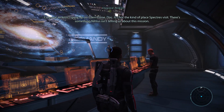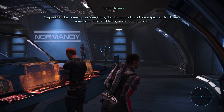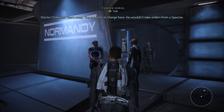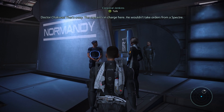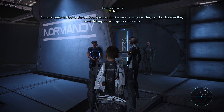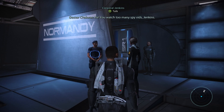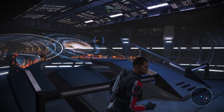It's not the kind of place Spectres visit. There's something Nihilus isn't telling us about this mission. The captain's in charge here — he wouldn't take orders from a Spectre. Not his choice, Doc. Spectres don't answer to anyone. They can do whatever they want, kill anyone who gets in their way. You watch too many spy vids, Jenkins. Alright, we got to overhear that conversation. Let's go to the galaxy map.